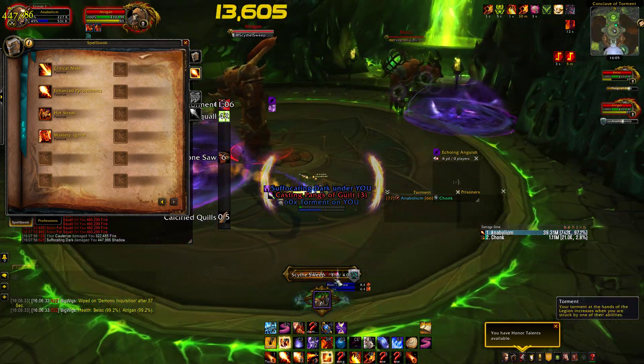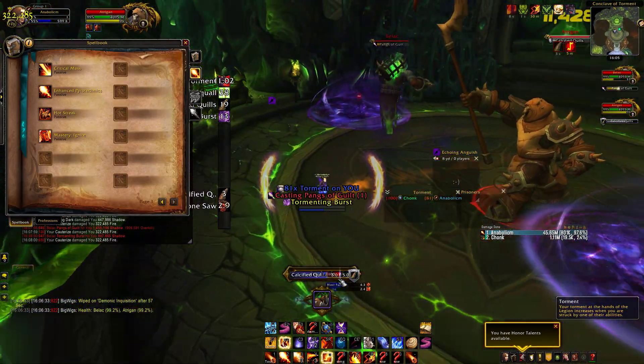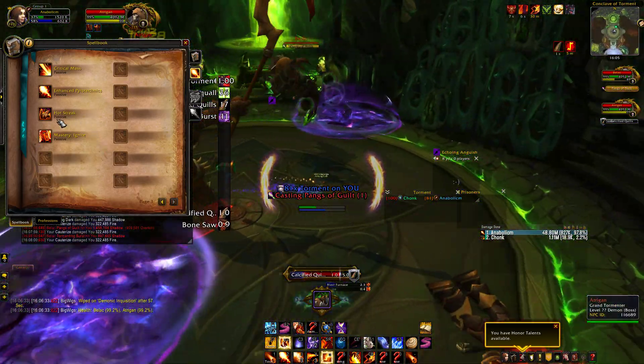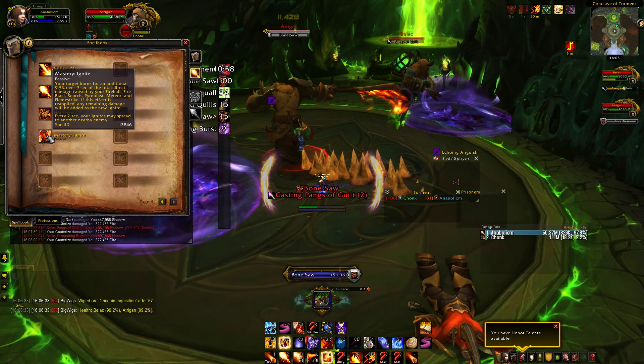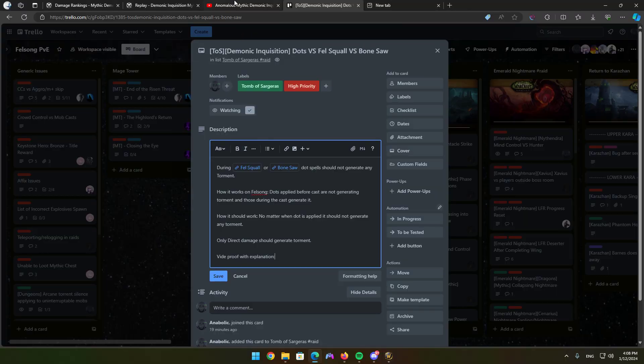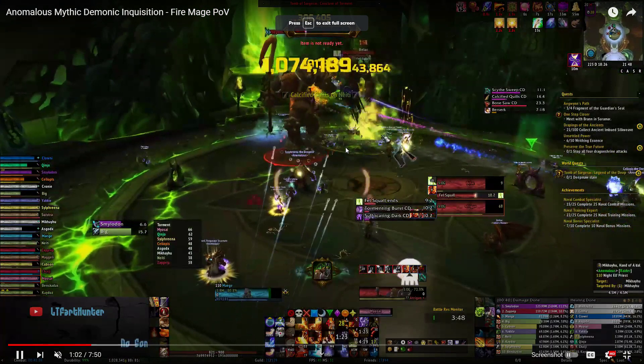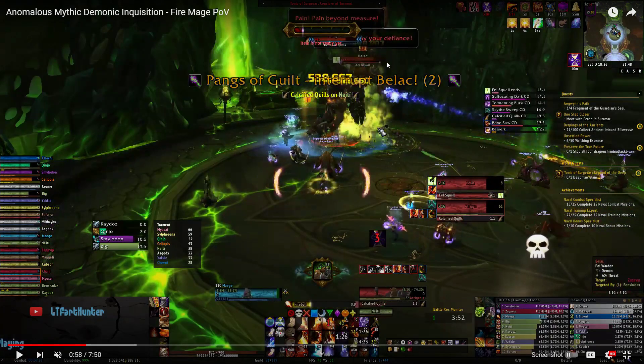You can see here how much torment I've generated just by spreading my Ignite. Now look what happens on Retail. You can see the boss is casting Fell Squall, and look at his torment bar on top. His Ignite is actively spreading to the second boss.